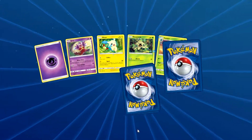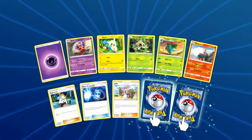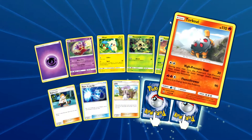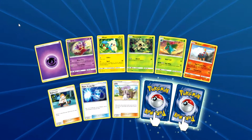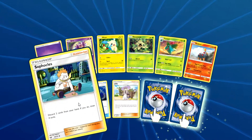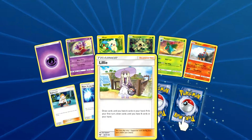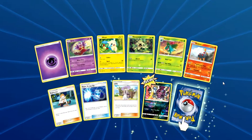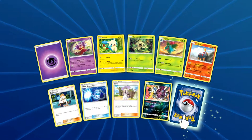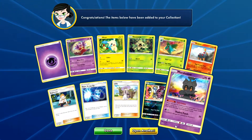Let's just keep opening packs. Not looking too good here — we're running low on new cards. Oh hey, here's Lillie: draw cards until you have six in your hand, and if it's your first turn draw until you have eight. Nice. We also got a reverse holo Hoopa and Marshadow, so we did get new stuff — that's good.